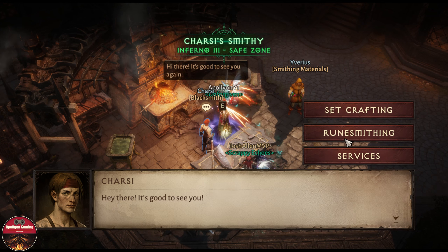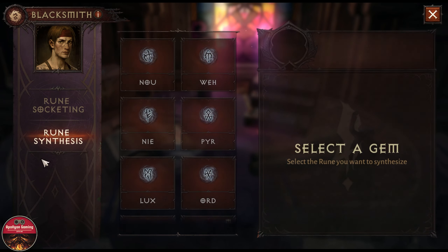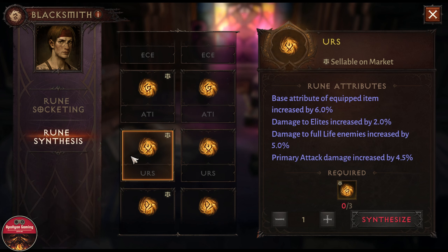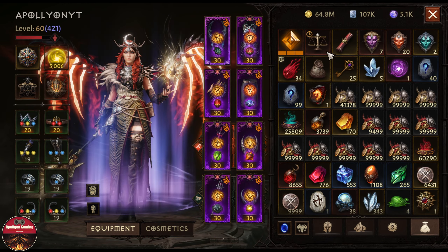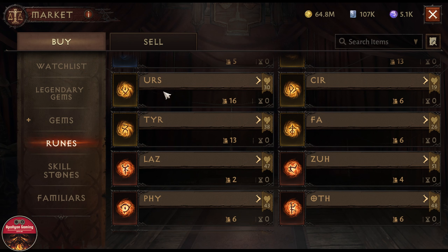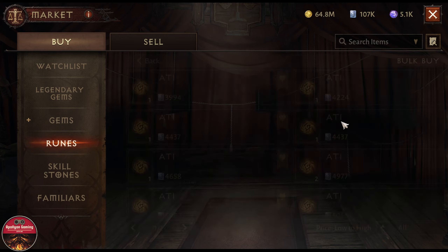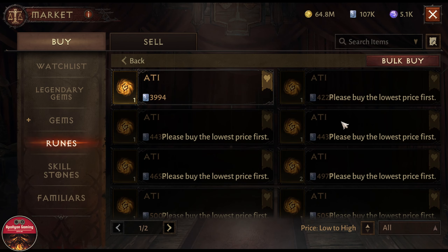Going to the runesmithing option, I needed two offhand runes and I wanted to craft the offhand one. If we look at the market, the offhand rune is selling for about 12,700 each, but the 80I runes were selling for only 2,000. I bought those, so it cost me very little to get those runes by buying 80I runes and then combining them to craft the higher-tier one.